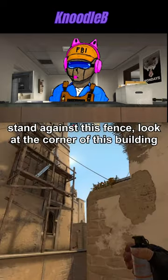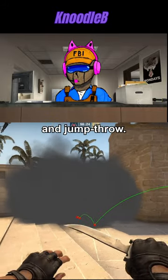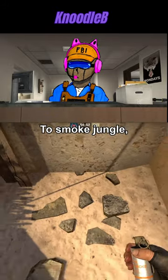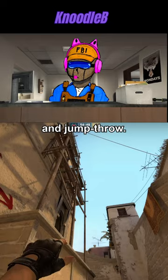To smoke CT, stand against this fence, look at the corner of this building, and jump throw. To smoke jungle, stand behind this rock, look at where these planks meet, and jump throw.